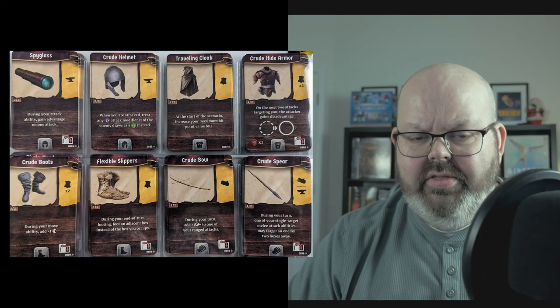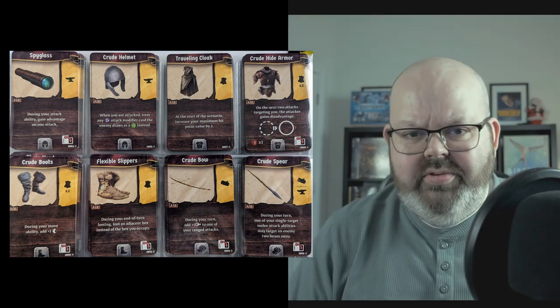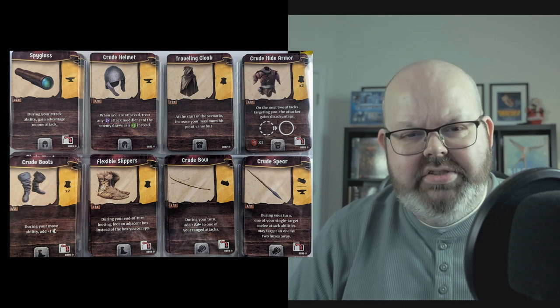You can craft items out of resources gathered throughout the campaign. At first, items only require one or two resources and their power matches that low cost. But over time, as you upgrade the craftsman building, you'll get access to more powerful recipes requiring more resources. I really like item crafting in Frosthaven — it's a great way to build your character, and the recipes ramp up as your character's power does too. One minor complaint: as you progress to more powerful items, recipes reference previous item numbers to combine, and those numbers don't mean anything to me — I'd remember better if recipes showed the actual item names.